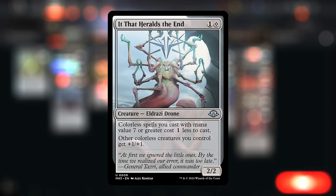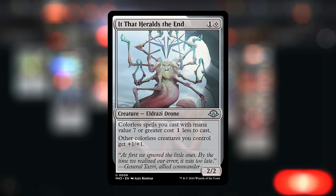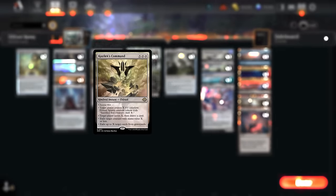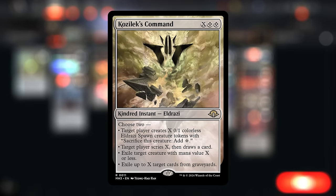We also have a new two-mana Eldrazi: It That Heralds the End is a 2/2 that says colorless spells we cast with mana value 7 or greater get a one-mana discount, and other colorless creatures we control get +1/+1, which is a pretty nice bonus especially when combined with the scion tokens we get from Kozilek's Command.